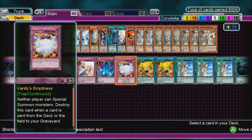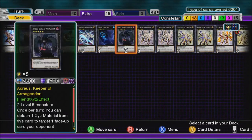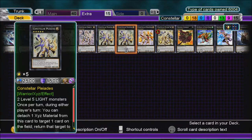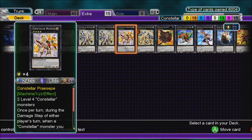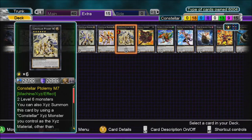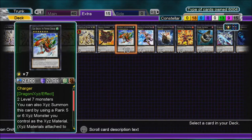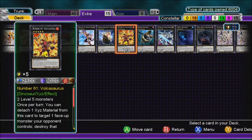Traps: Bottomless, Compulsory, two Fiendish Chain, two Mirror Force, Solemn Warning, Torrential, and Vanity's Emptiness. For the extra deck: Alsei, Rasalhague — I don't know how to properly pronounce that — one Rasalhague, M7, Cowboy, Gadrago, Music, Overdragon, Rank 5, Maestroke, Black Ship of Corn, Abyss Dweller, Fortress, Paladin of Photon Dragon, and that's 15.